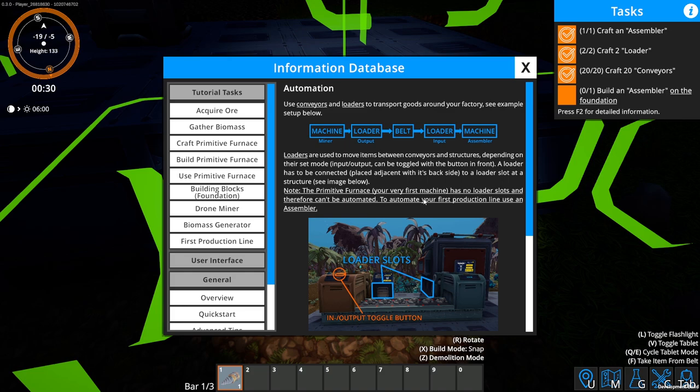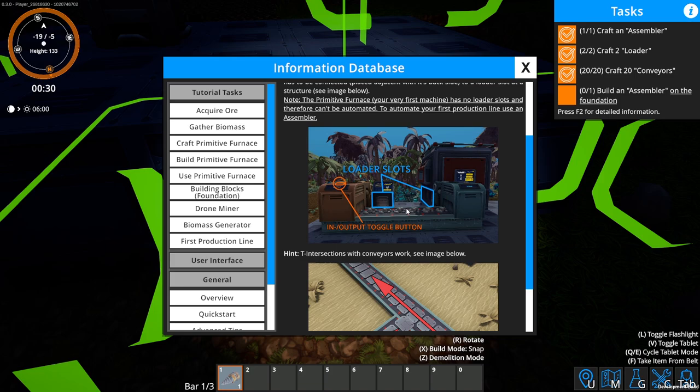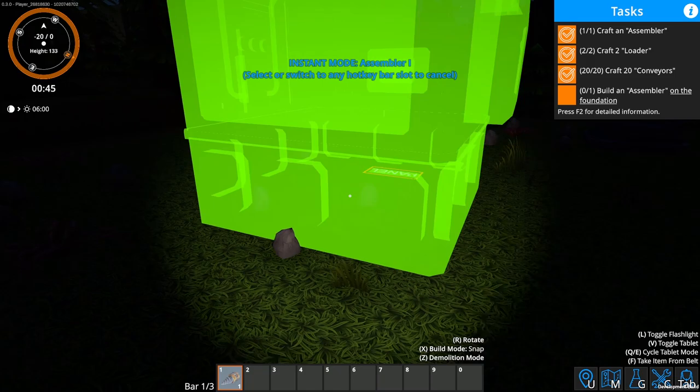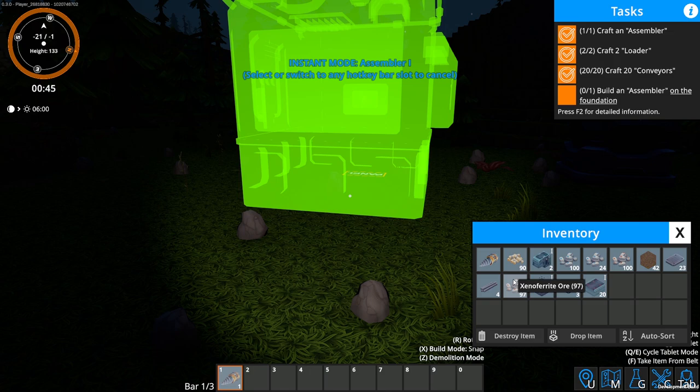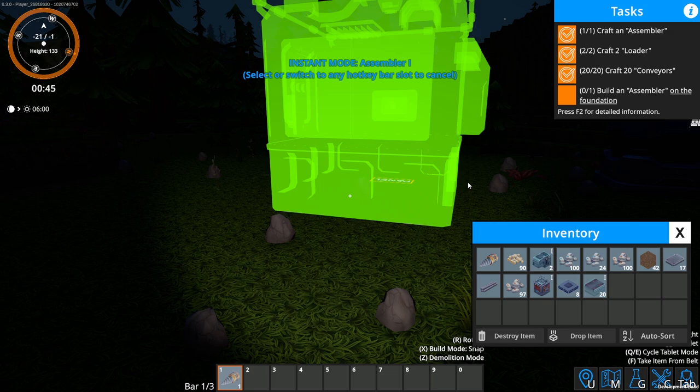This thing is freaking huge. It's asking me to put it on the foundation, but it's a pretty big thing — I think I want to expand the foundation a little bit more before I put that down. Let's expand that foundation. How do I cancel this? Just escape. I'll make some more plates to expand this foundation so I have room for this thing.